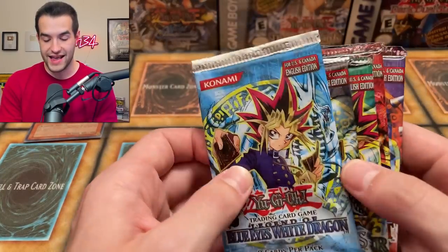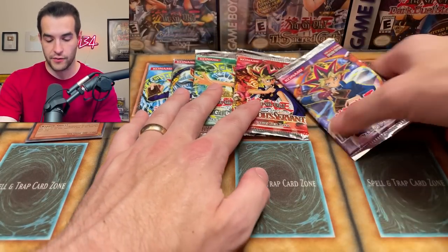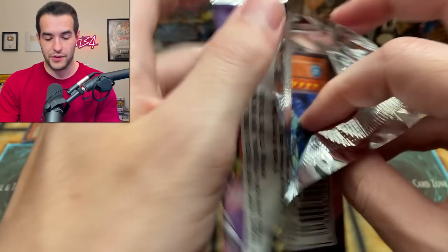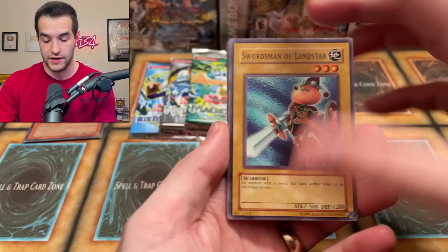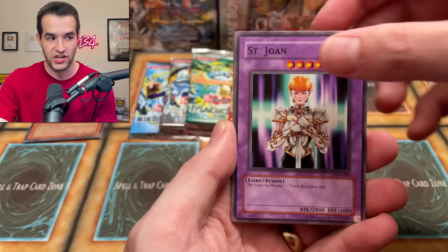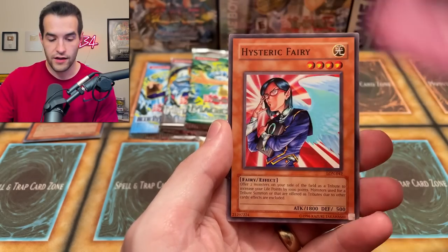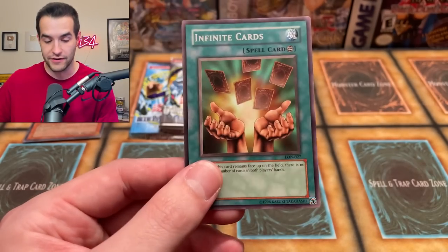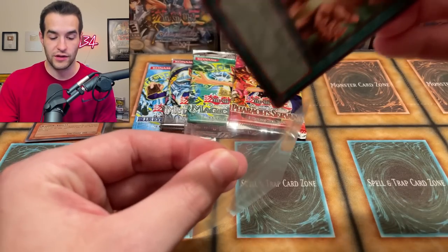Now let's get into the packs — the way to end this video. Five old school packs — the original, 2002, 2003. This is the only 2003 pack we have here — Labyrinth of Nightmare. What do we want out of LON? I think it would be Magic Cylinder — I'd be down for that. Swordsman of Landstar style. The Bait Doll. The Forgiving Maiden. The Saint Joan as well. Aqua Spirit. Spirit Elimination. Skull Lair. Hysteric Fairy. And Infinite Cards — we always pull this out of LON. It has a little bit of value, though I think it got reprinted so it's probably not too valuable anymore.